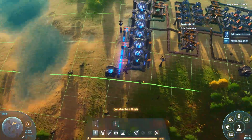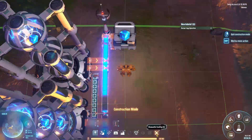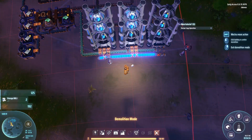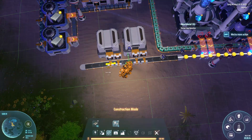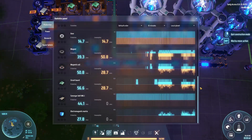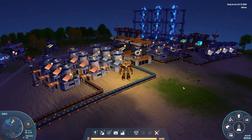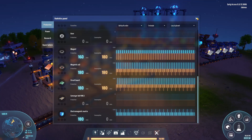We're actually using mark one conveyors, mark one sorters, and mark one buildings — to be totally honest, everything's mark one at the moment. We will be using mark two later, but for now mark one seems to be good enough for all of this. And there we go — we've got blue cubes being made. We're now going to head over and check out a quick overview of each of the sections. Our blue matrix labs are going at full speed making 180 per minute — exactly what we wanted.